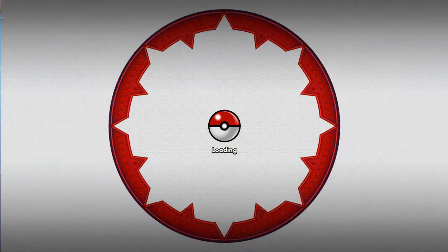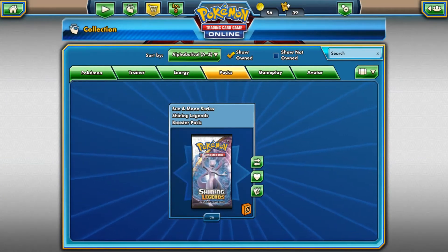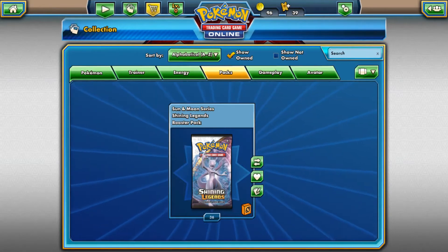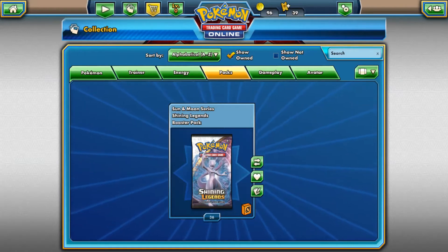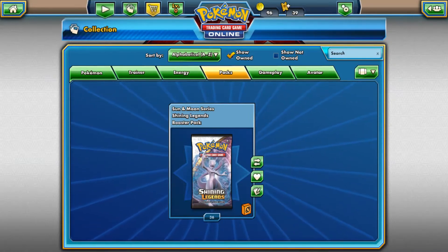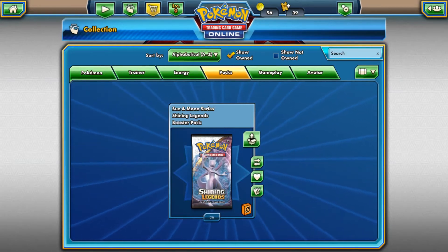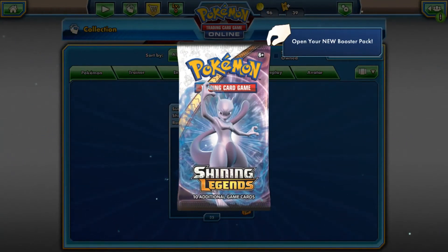Today we are opening 36 Shining Legends for a Shining Legends booster box. I'm so excited. I love this set so much more than Crimson Invasion — I've not really done a lot of Crimson Invasion, but I'm not really going to because the pool rates are just not good. And if I'm going to be spending money, I want to spend it on a set that's worth it, like Shining Legends or Burning Shadows or any other Sun and Moon set.